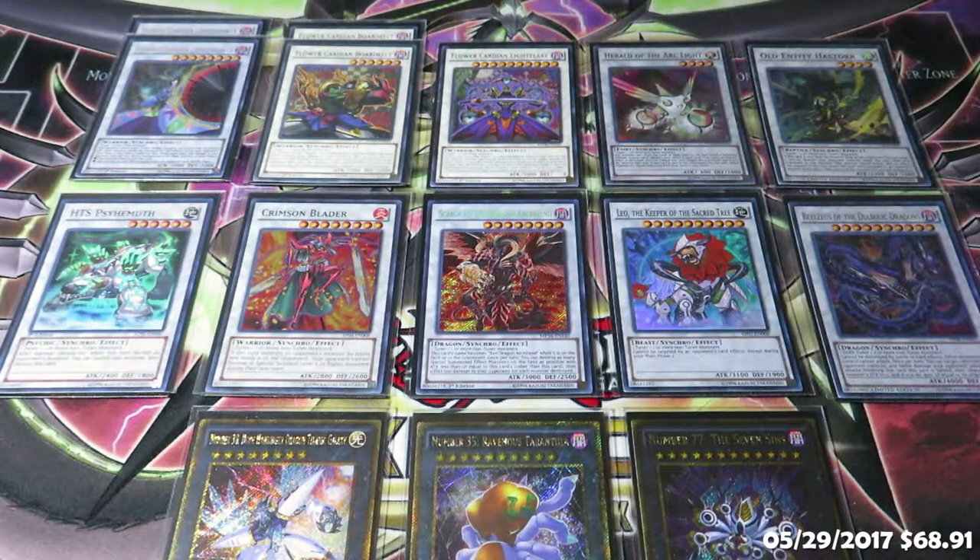I also have three XYZ monsters. I have Number 38 because I play two Zebra Grass and one Zebra Grass with Moon, so that's handy on turn one. I also have Number 35, Ravenous Tarantula, because I play two Maple with Deer. I use Ravenous Tarantula to ladder into Seven Sins, which has come in handy. Naturally this is a Casual Corner deck, so you won't see Crystal Wing Synchro Dragon or Beelzy here, but feel free to add them if you're trying the deck yourself. Another option could be Number 81 Dora — you can also put that in if you'd like.